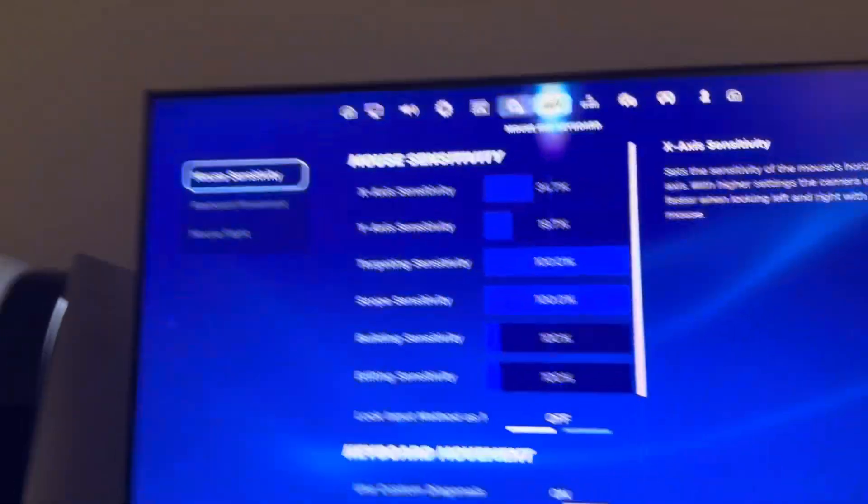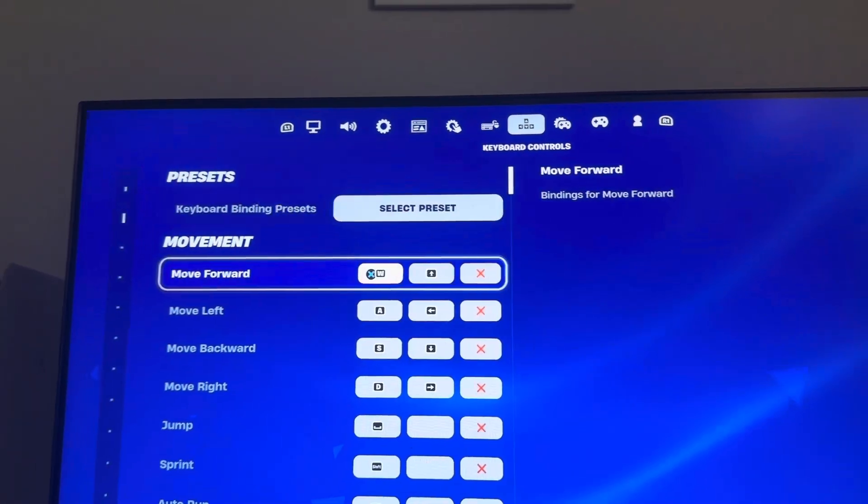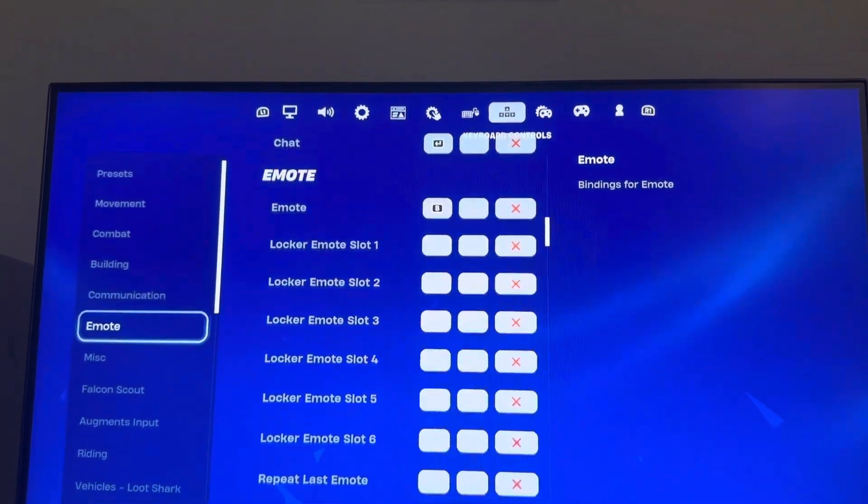So settings, you can go to keyboard controls, and you guys can change all of your keybinds for all the different types of stuff in Fortnite.